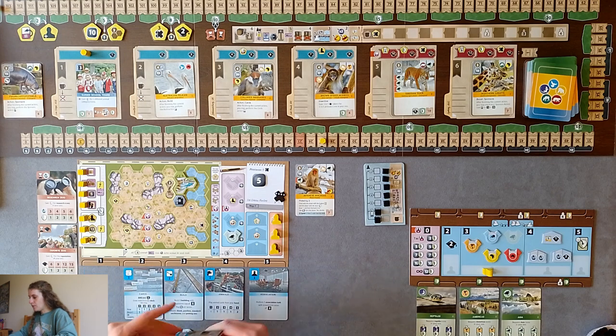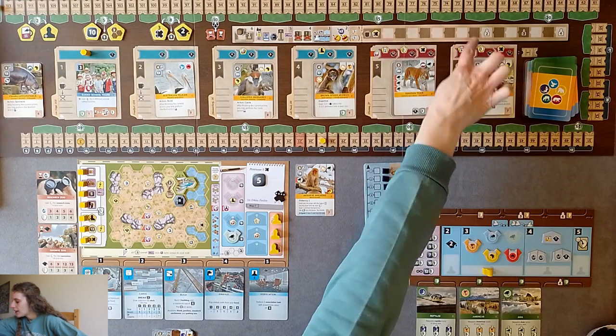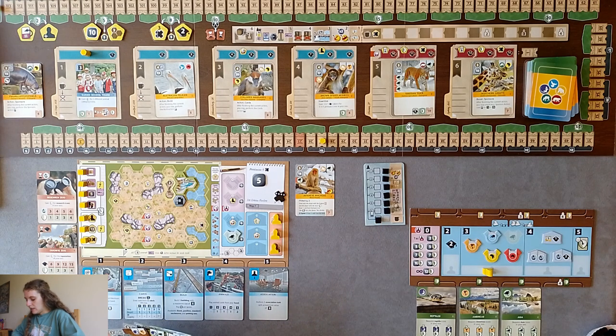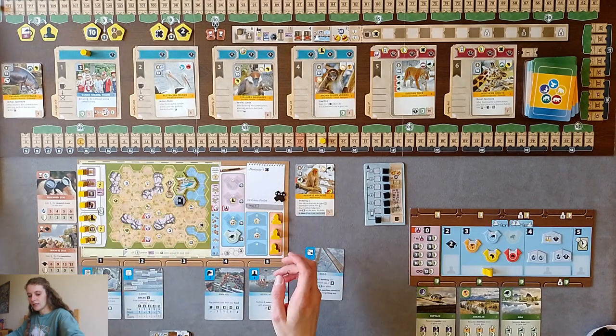I'm going to break for five - break X where X is the strength of the action, so I gain five coins. Usually in multiplayer that would move the break token down the break track, getting you closer to breaking. I've only got one turn left this round. I might plan to play either the snake or the owl - I think I'll go for the snake, and I'll need a partner zoo in Americas with him.